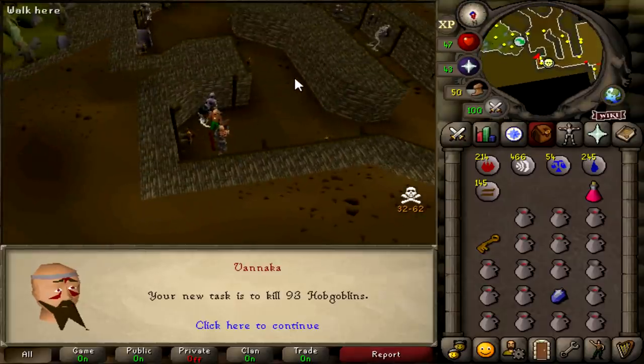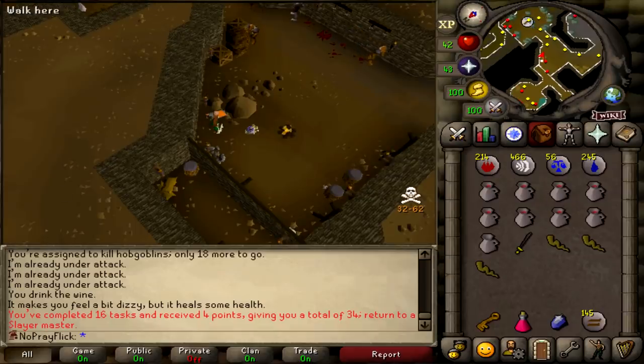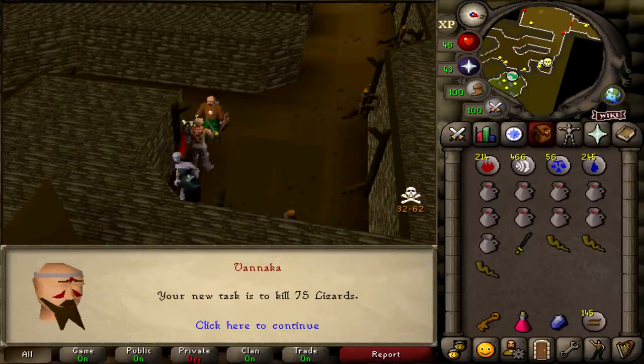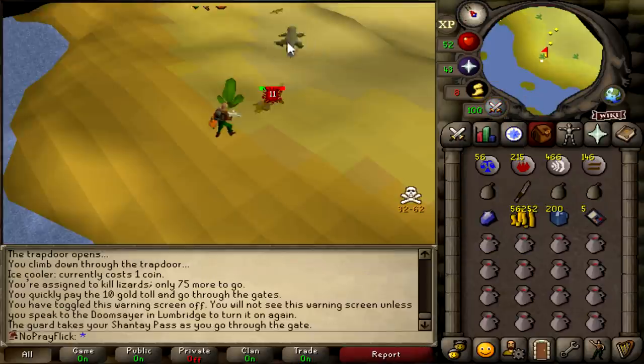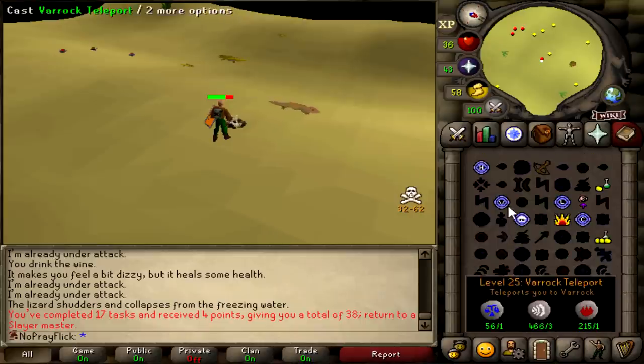93 hobgoblins — that's actually good because I still need the limpwurt roots. 41 slayer, and we're getting pretty lucky with the limpwurts as well. Another task done and we got a bunch of limpwurt roots out of it. 75 lizards. 28 herblore — nice. Here I am at lizards. And that should be another task done. I've decided that I hate lizards.